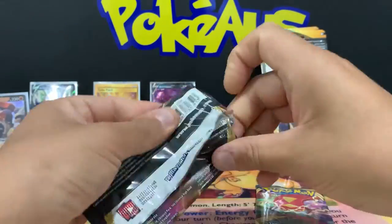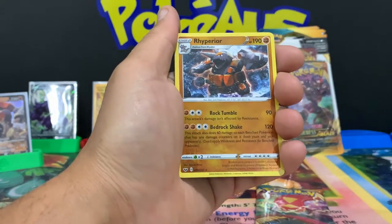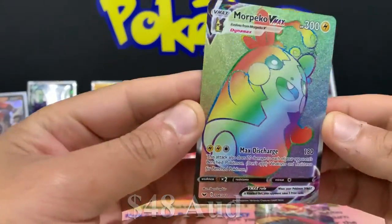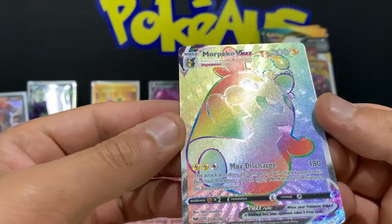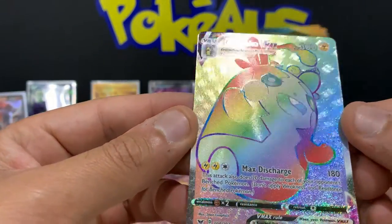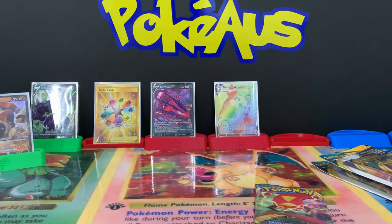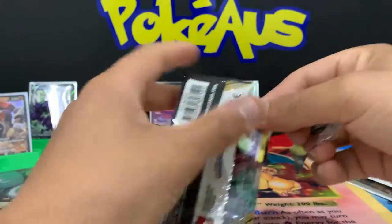There's going to be a Charizard in this one - let's do this! We got Ponyta, Scorbunny, Silcoon, Yanma, a reverse holographic rare - Rillaboom! Oh my gosh - that is an absolutely nice pull. The centering is really really nice on the back. I absolutely love the Sword and Shield series rainbow - I just love how the rainbow is glittering on the card. We have pulled a Morpeko VMAX rainbow card - that is absolutely stunning!